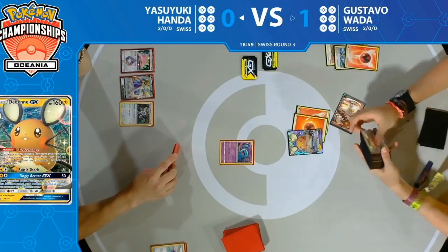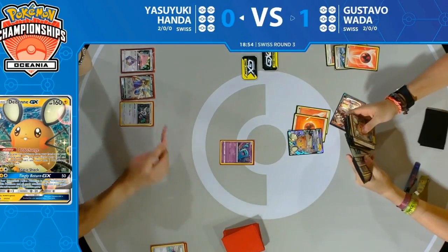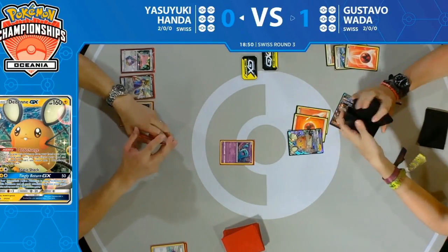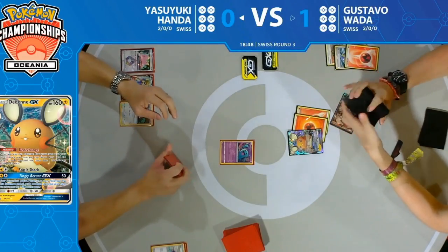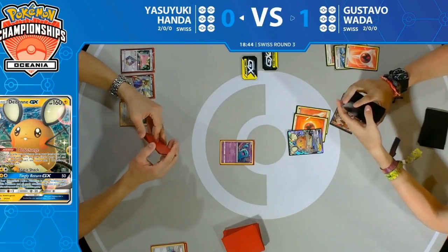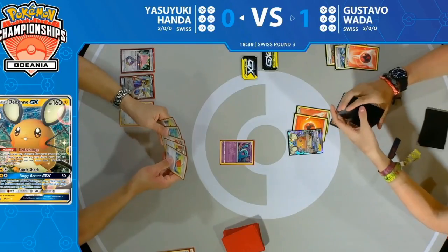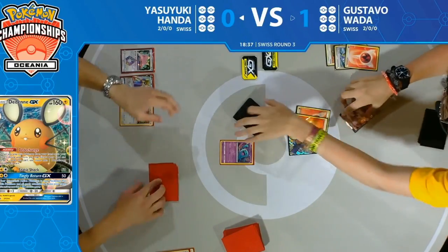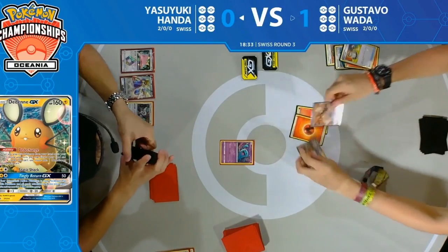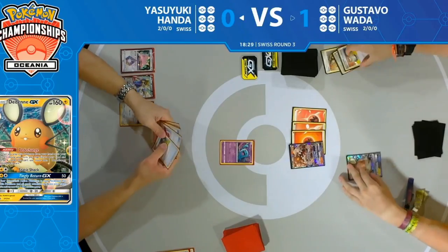Some decks play Heatran GX — being able to bring it to the active, move the fire energy to it, and essentially Welder to that. We see Gustavo eyeing it down with Quick Ball — probably another really good attacker in this matchup. The Turtonator just ended up in the active spot by no choice of Gustavo's. There's a Switch — and we're going to see a turn one knockout here! Heatran GX putting in a ton of work combined with Welder.